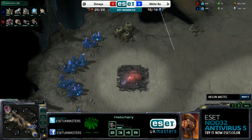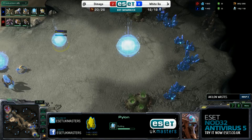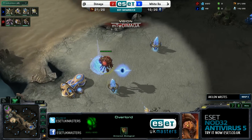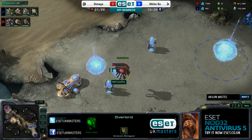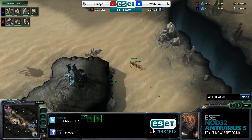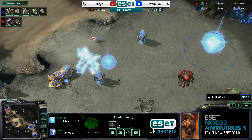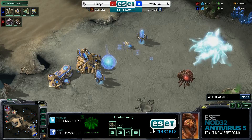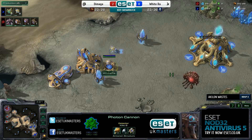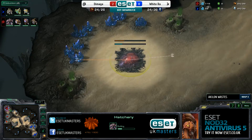The other thing we do have to consider is: will Demaga go for Mutalisks? That's something we haven't seen so far. Instead, he's been favouring the Roach Hydra composition because it deals very well against the mass void rays we saw in game one. Demaga likes the Vipers, and he's also been happy to use Infestors. Even after their quite considerable nerfs in Heart of the Swarm - their range has been increased, but it's now a projectile on Fungal Growth, which means it's harder to hit. And Infested Terrans no longer gain the upgrade advantage. Fungal Growth itself very recently changed to not do bonus damage to armor, which makes it a lot less effective against Airtos. So many changes happening all across the board.